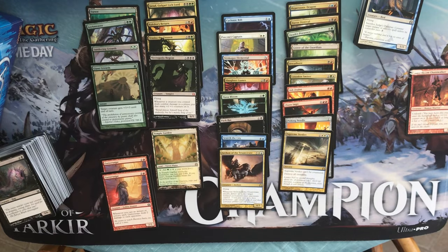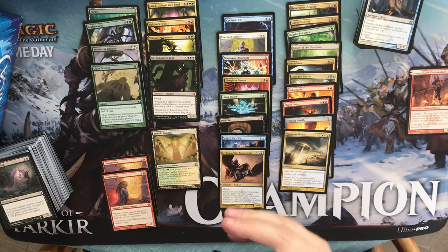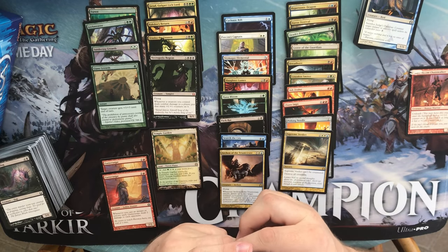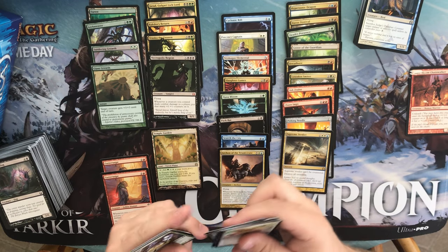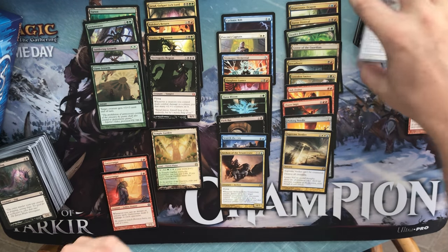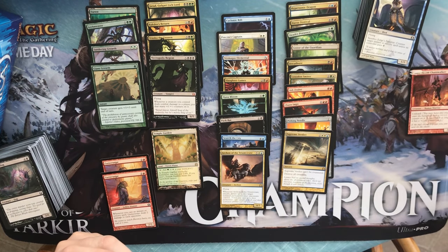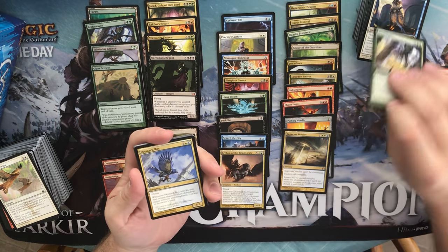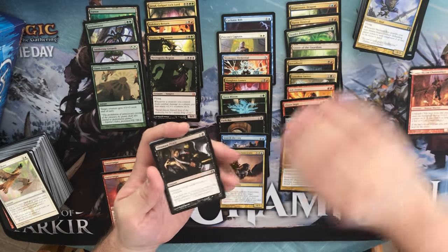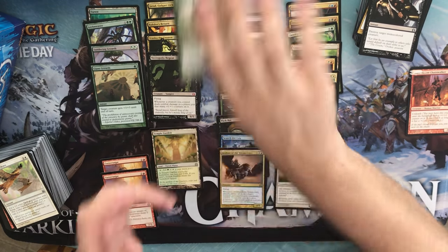So we can turn our flying Archon of the Triumvirate into a 7/8 with flying — that'd be pretty useful. We have an Archweaver, another one, a Skymark Roc, an Ultimate Price, and Palisade Giant. A Rhino Token and a Forest.